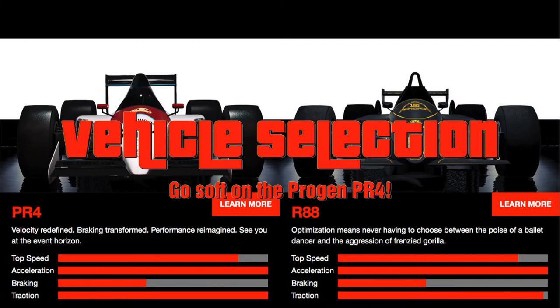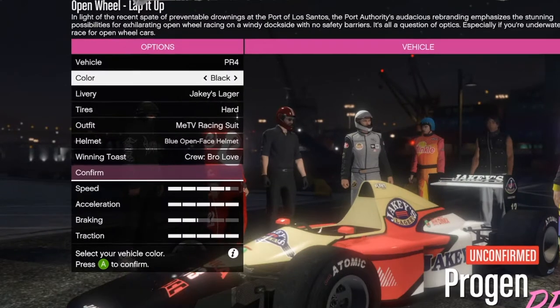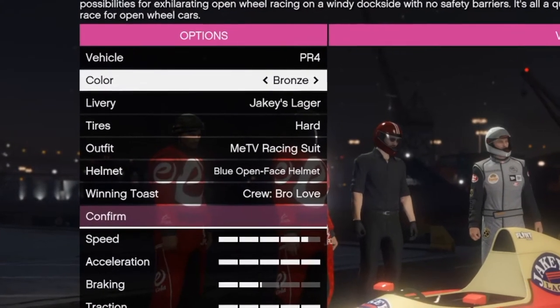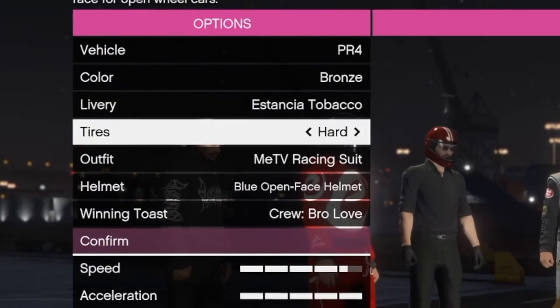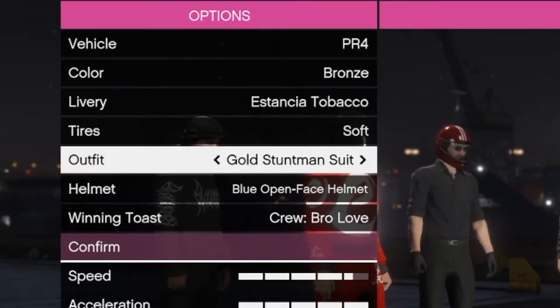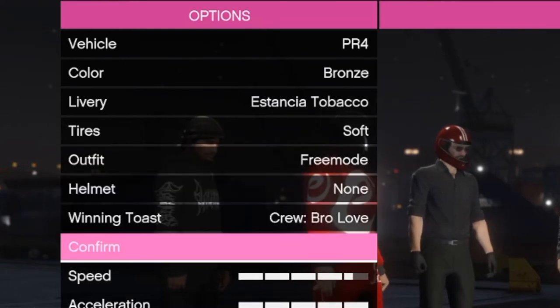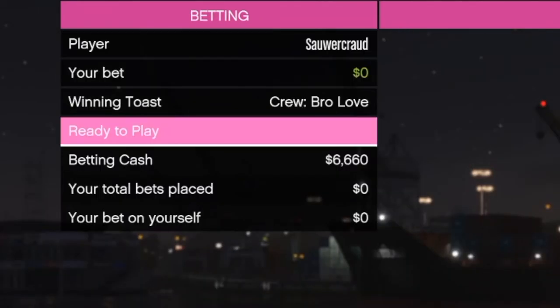Vehicle selection. For open wheel races you have two options only: the PR4 and the R88. Since the traction of the PR4 is superior, you should always select this one. At the selection screen, always pick soft tires since they give you the best grip in corners. The soft tires do wear out more quickly — usually lasting between 5 and 6 laps if you're not too rough on them — but since pit stops barely cost any time, it's definitely worth it.